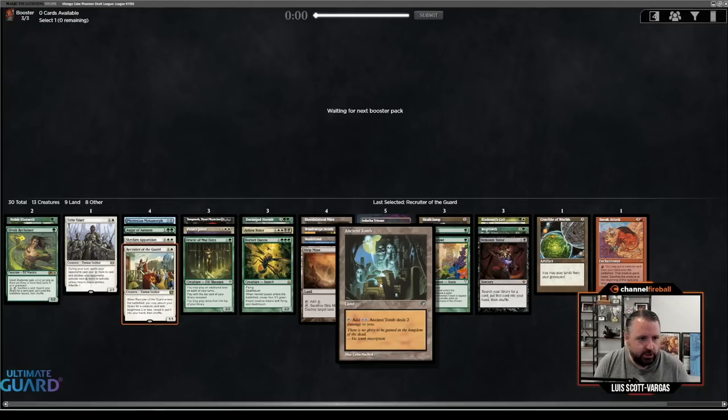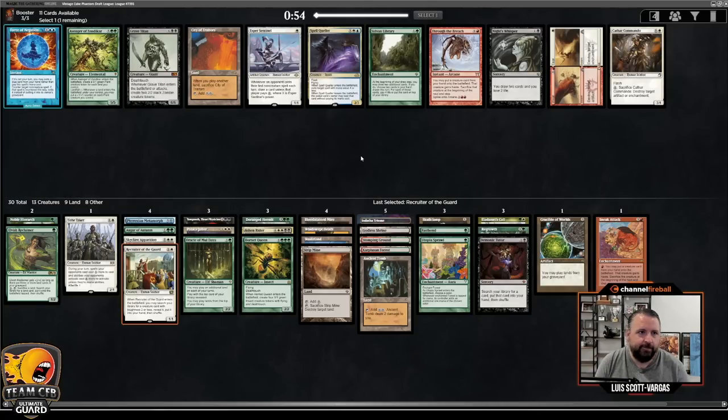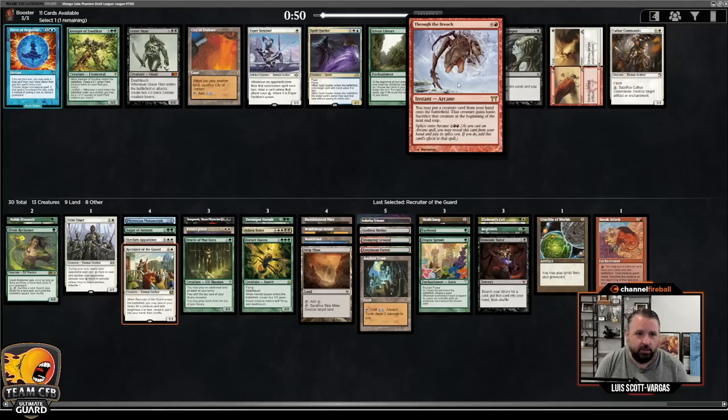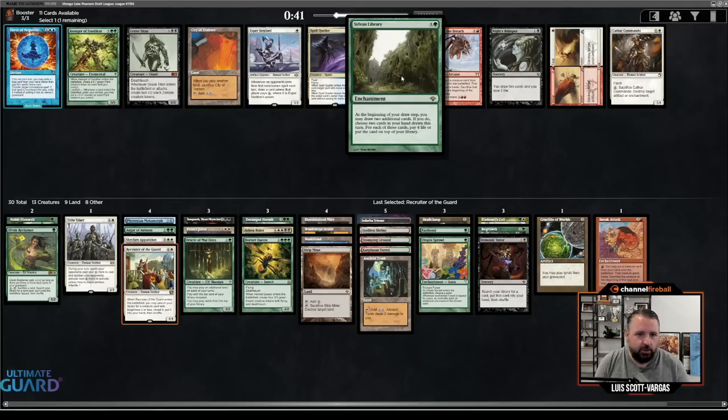I'm pretty happy with that Ancient Tomb pick — the way this has worked out, Ancient Tomb has been really good. I do like Esper Sentinel. This isn't looking like the best Breach deck — I do have Ashen Rider, but that's about it. I also like Cathar Commando, but I think I'm just going to take Sylvan Library. With a couple Fetchlands, Sylvan is such a great way to make sure you get access to a bunch of cards — really good against control decks.